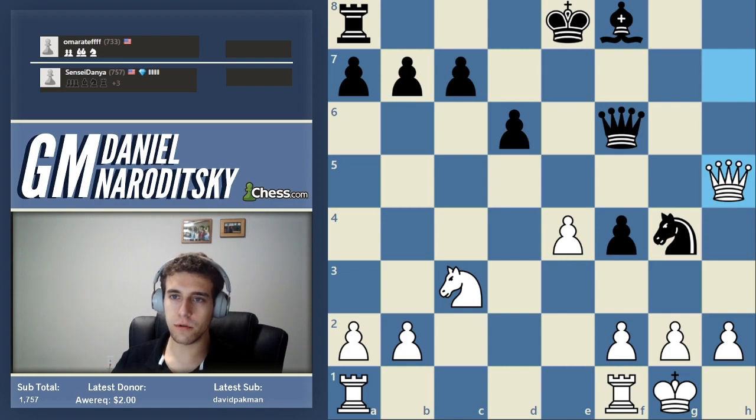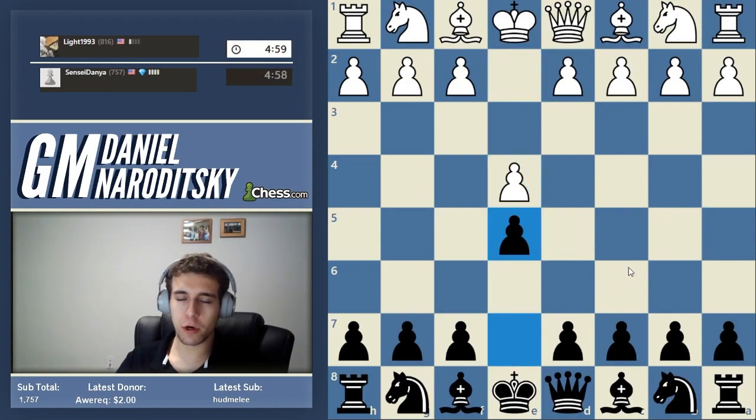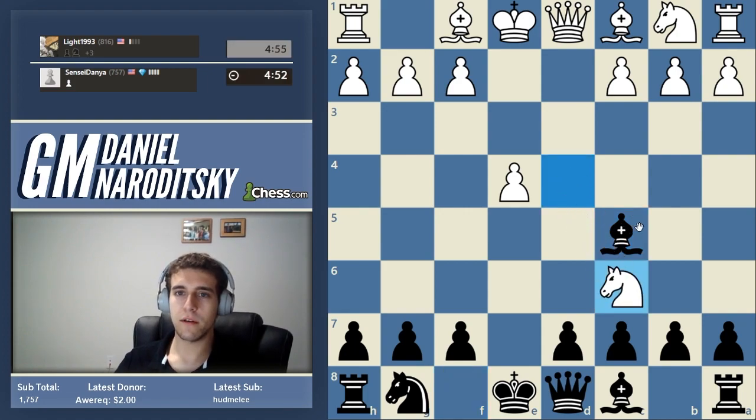Without further ado, let us get started. It's a five-minute game — let's go. We're playing an 800, that's our highest rated opponent so far. We're going to stick to the main openings we've been playing, which is e5 and e4. He goes for the Scotch game. In the Scotch, we have so far been playing the bishop out to c5 — development with tempo, very important.